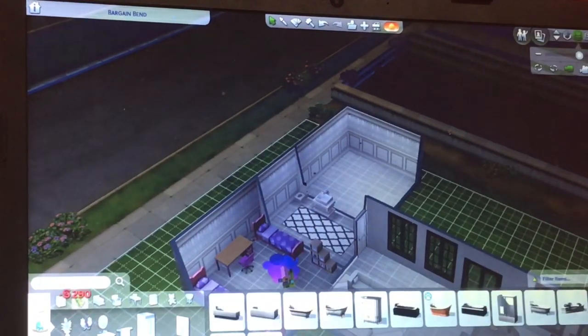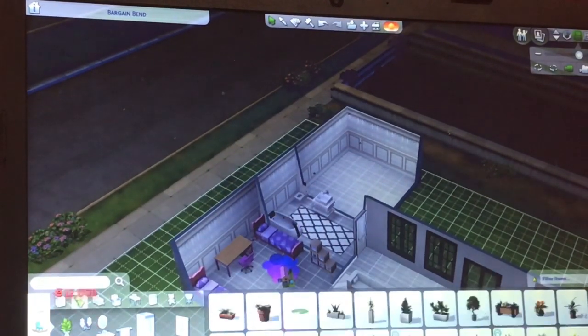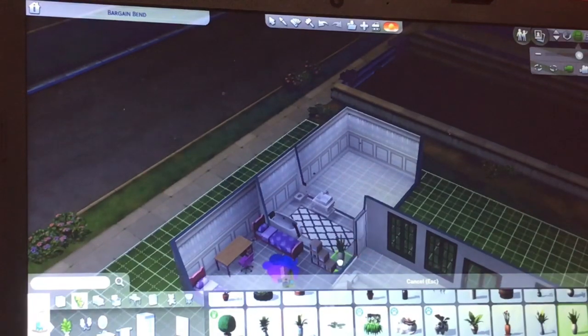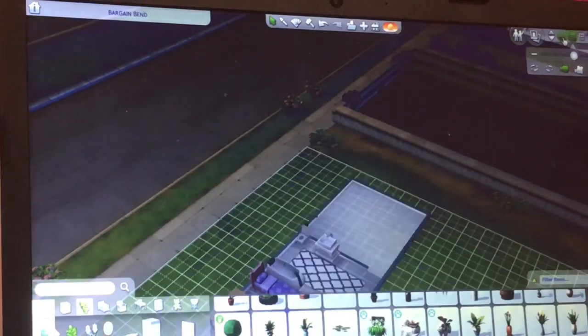We used the most expensive bath — it was very expensive. We had to turn it around. We're adding a little plant in the corner. I sized the plant down because some plants are a bit too small or too big, so I normally mess around with the sizes. I sized this one down just to fit in the corner.